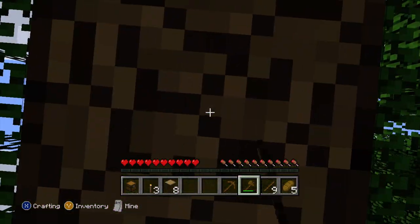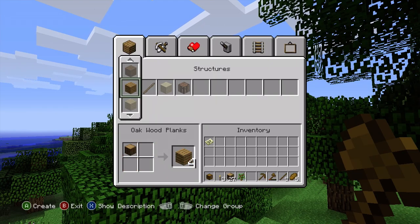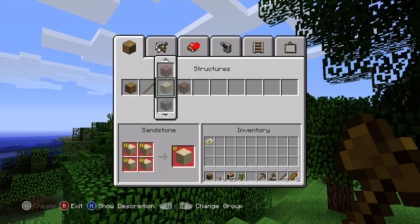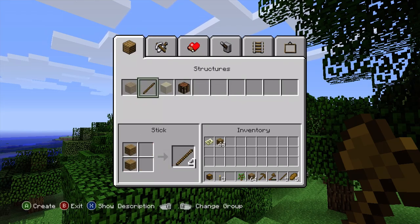We have pigs and stuff. I miss playing on the Xbox 360. I can't believe the Xbox 360 is already two generations ago. There's no classic crafting in this version of Minecraft, so all we have to do is just go ahead and make a bunch of stuff.